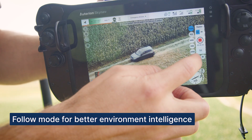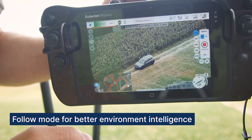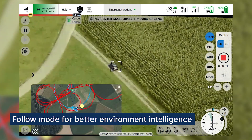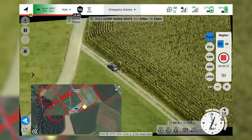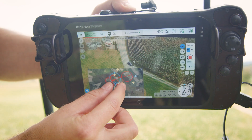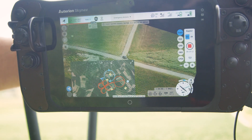When a target is found, the pilot has the option to enable follow mode — a new flight mode that combines vehicle and gimbal control. In this mode, the aircraft repositions itself around the tracked object. This is a big advantage in complex and dynamic scenarios, as the pilot can maintain a better overall situational awareness by focusing on the sensor data — for example, the target's movement and changes in the environment — instead of focusing solely on piloting the drone.